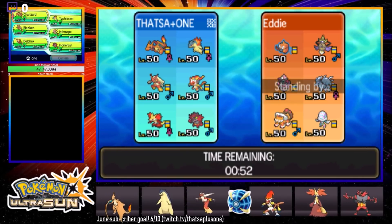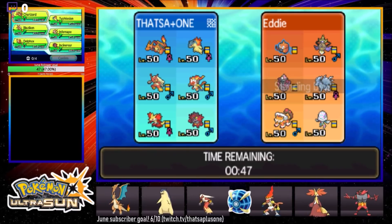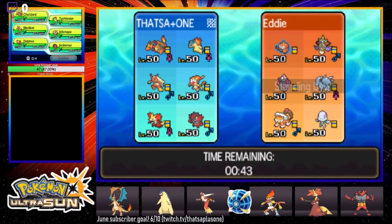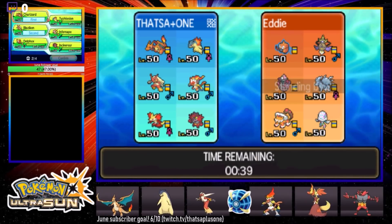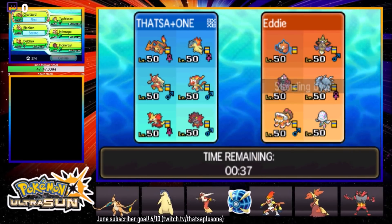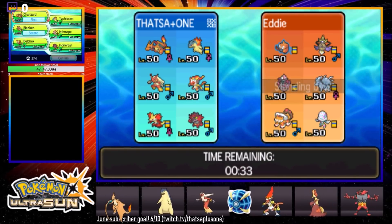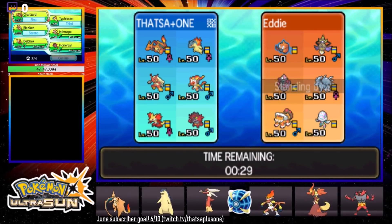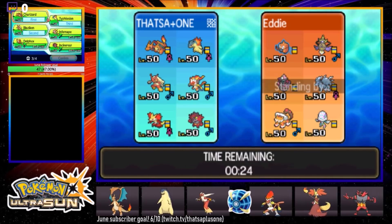I'd love a Choice Scarf user so I could just beat that Landorus if I have to. I do not have a Choice Scarf user. Alright, we gotta go Charizard — Charizard's pretty good. We're gonna be going Charizard, Blaziken. I think it's probably a good idea to follow it up with Typhlosion. Delphox has Sunny Day and that might actually be pretty useful.